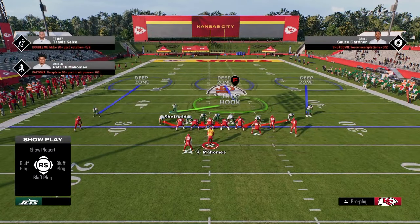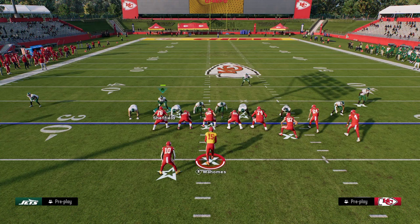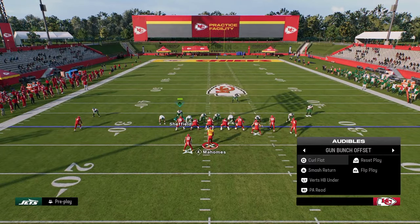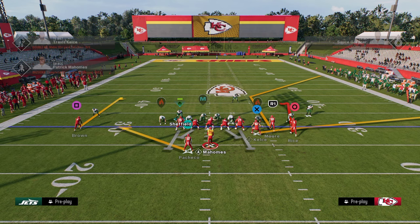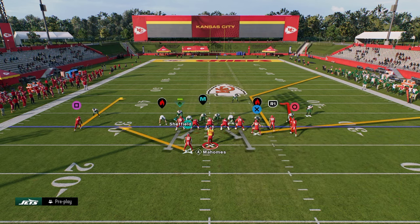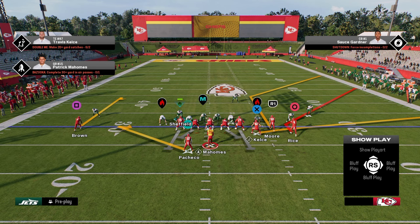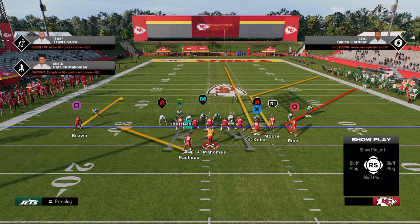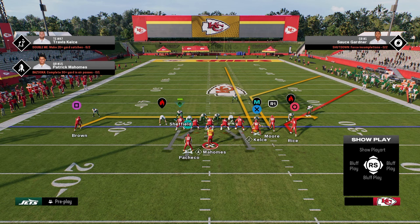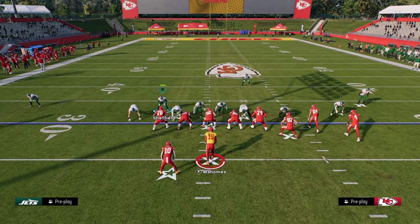Now let's talk about other things that make bunch good. Another setup that's really effective from bunch is the curl flat concept. This year, because of custom stemming, they're going to stem the corner on the right all the way down and probably put the tight end on a streak. We do the same core adjustments — show blitz, bring the safety to the middle field, pinch D-line, slant inside — then outside third that corner.